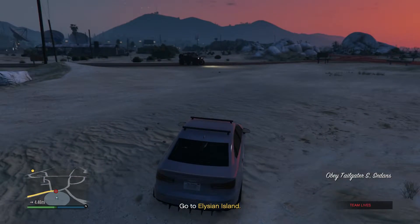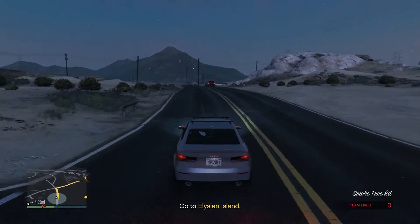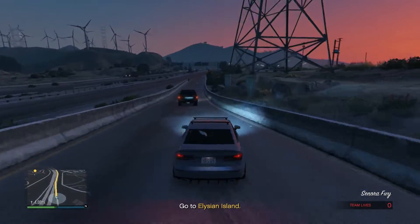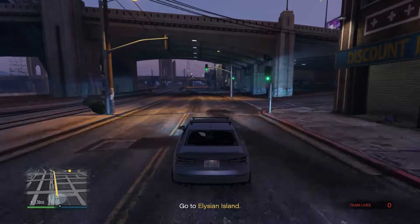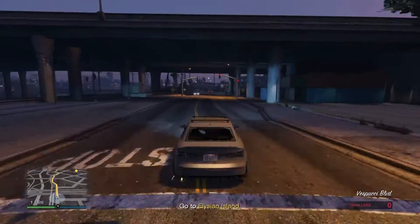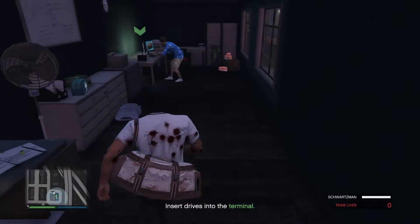Get into the RS3 and let's get out of here. People shooting at me already. I chose a reasonable getaway car — just made it over that barrier. Bulletproof tires wouldn't be a bad idea; I'm riding with one wheel down. Looks like I have to deliver these hard drives and then protect someone while they upload. Not looking good — I've got no armor. We made it. I have to insert drives into the terminal — oh, right here.